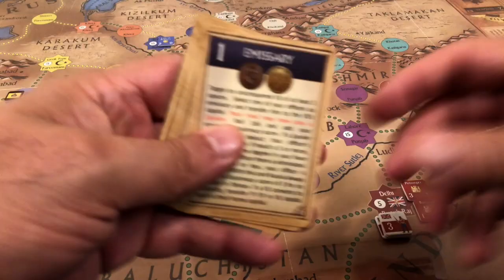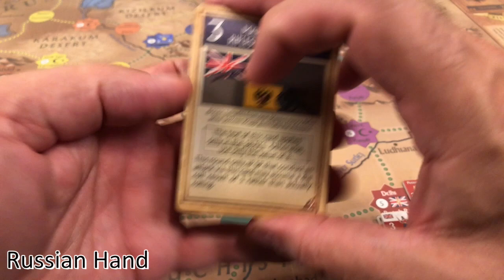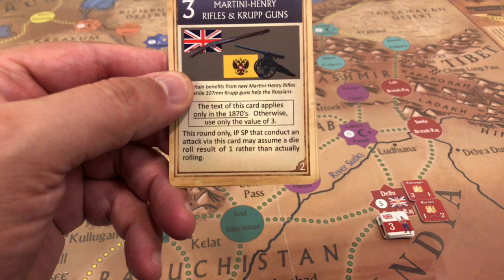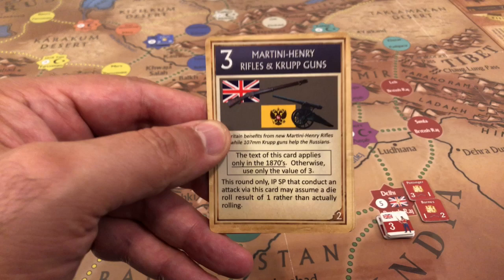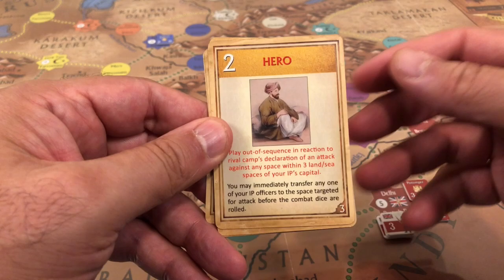The Russian hand contains two emissary cards, one Martini-Henry Rifles and Krupp Guns card — this provides an enhanced combat effect but is only playable in the 1870s. Since we are in the 1830s, it can only be used for its value of three. They also have a hero card.